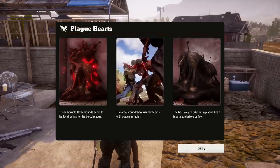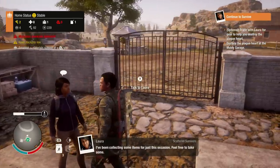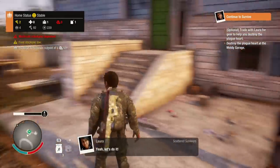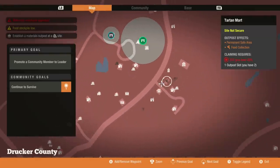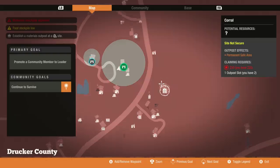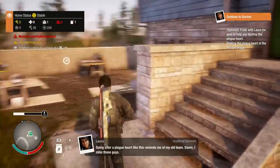Plague hearts - oh man. These horrible flesh mounds seem to be focal points for the blood plague. I've been collecting some items for just this occasion, feel free to take some. Anything instantly wipes out all the infected disease nearby. Who knows why but it works. Going after a plague heart like this reminds me of my old team. Damn, I miss those guys.